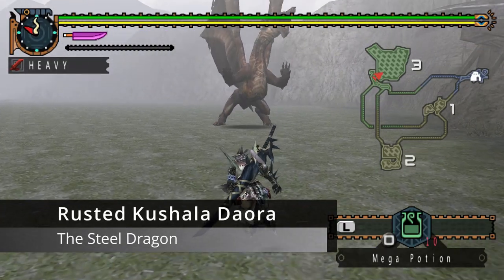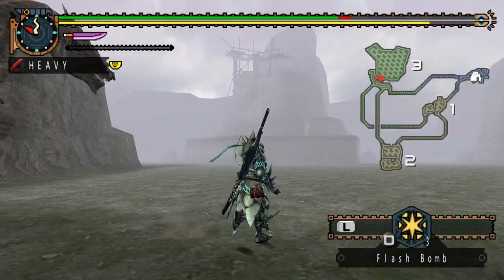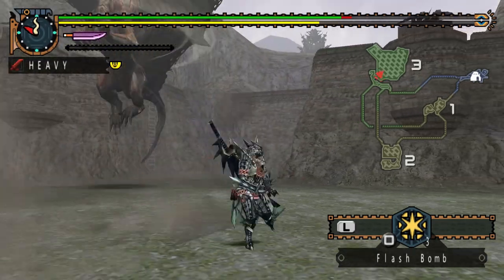But until that happens, Kushala is extra vulnerable and thus becomes much more aggressive. Meet the Rusted Kushala Daora. This Kushala variant sports a reddish-brown appearance and tends to chain attacks together much more frequently than his standard counterpart.